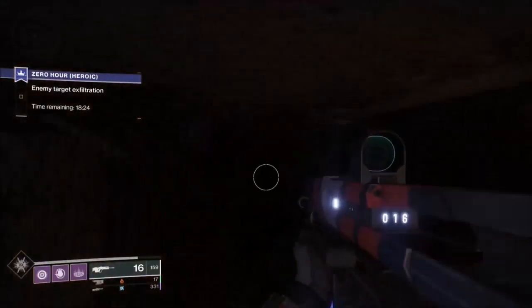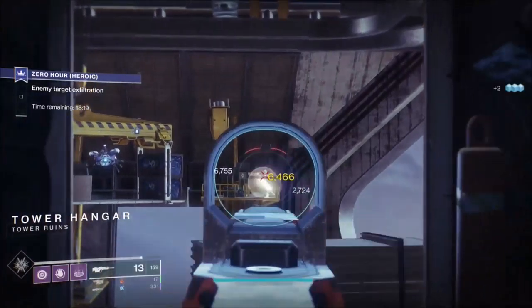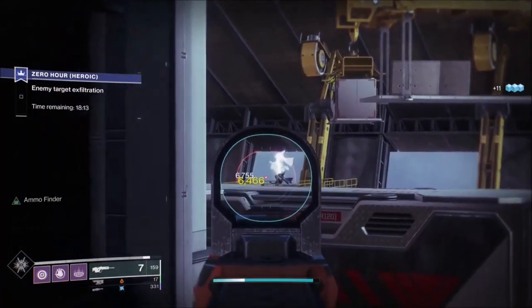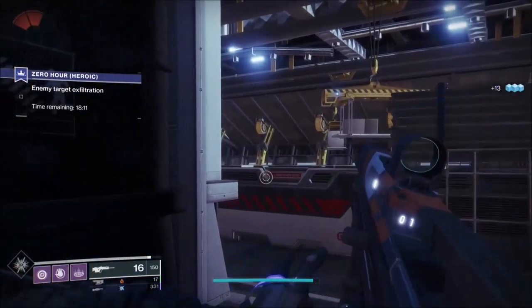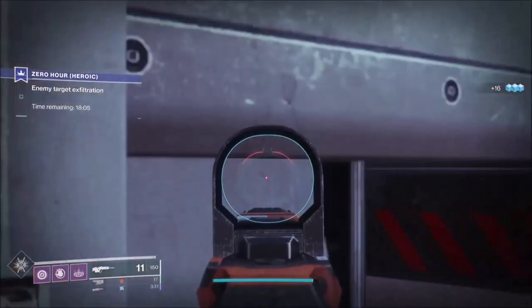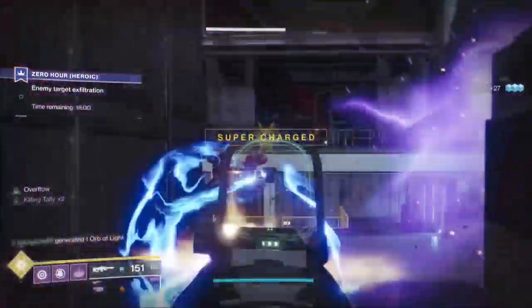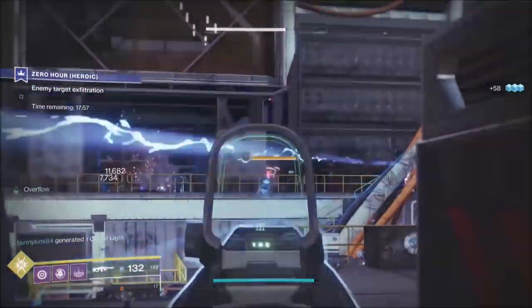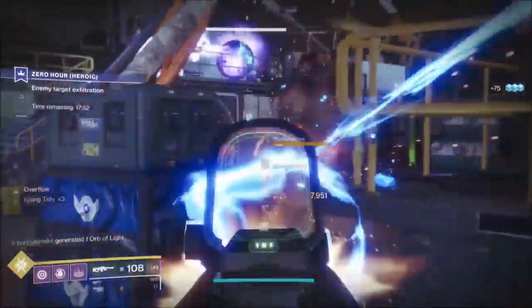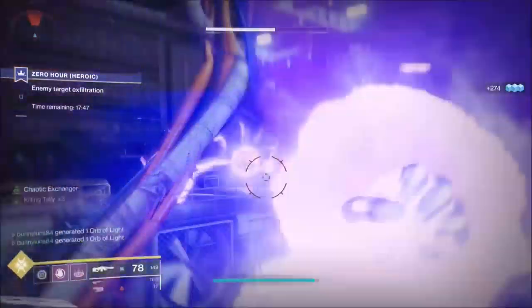I've got a scout rifle because there are quite a few ranged enemies. Each enemy goes down with just a single headshot. This is the stock Nameless Midnight — the year one version with explosive rounds, I just bought it from the collection so I had a long range weapon. When you're going after the servers, they just fall over. Prioritize the invisibles here, because even though they do fall over, they still hurt when they shoot you — they don't do less damage than they used to, they just take massive damage.